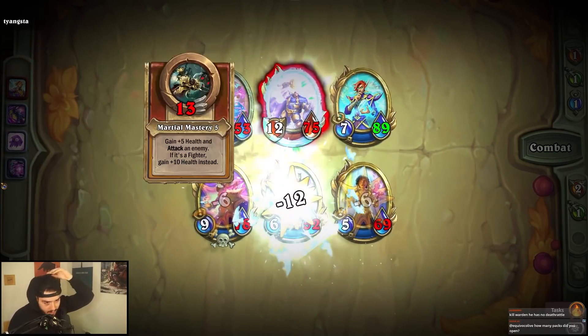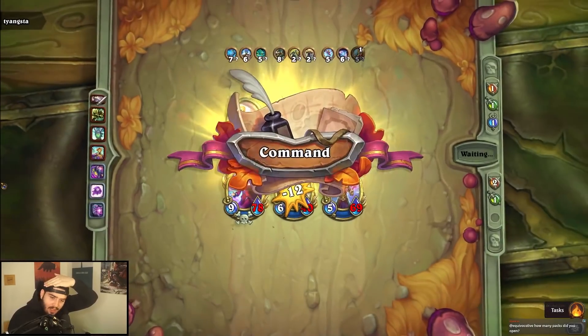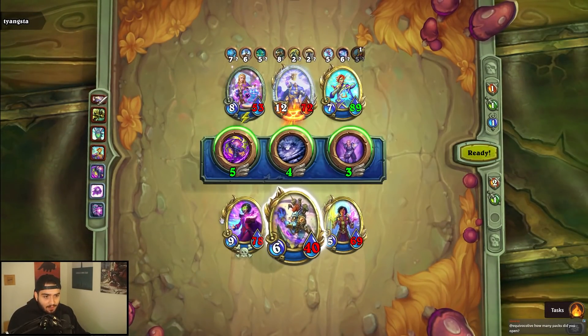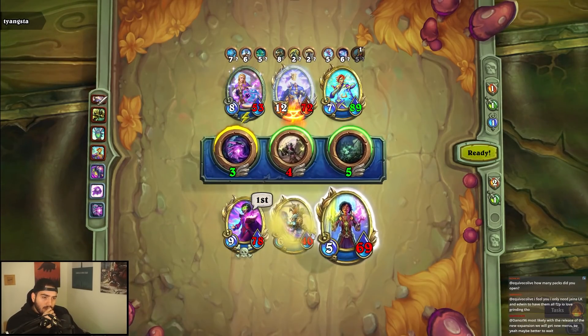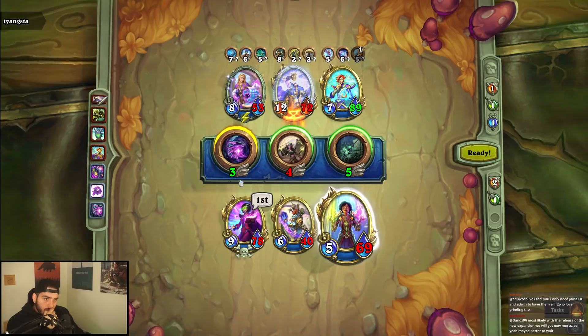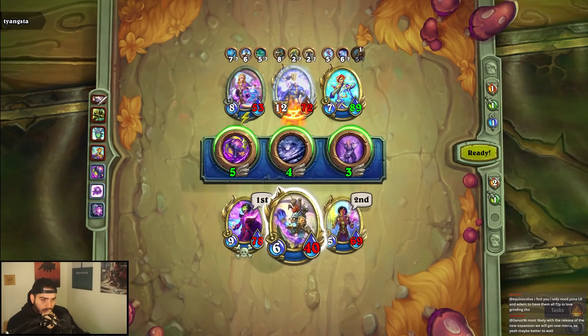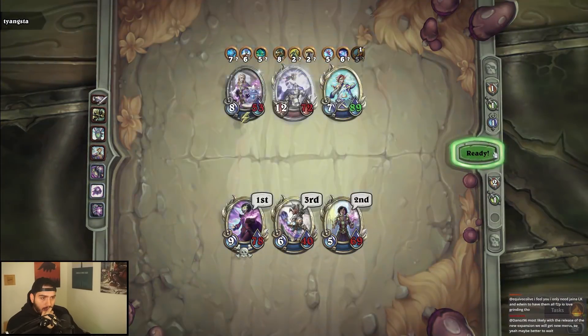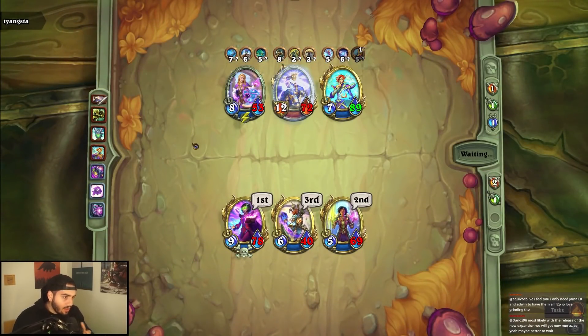The Warden has no death rattle. Yeah, but the thing is Jayna's the scariest one — it's not Varden. I have a feeling that he's gonna die or Vol'jin's gonna die next turn, so I want to leave this for the next turn. I think just start ramping — I have no idea, this is hard because they probably have Karin Diavel cooking in the back.